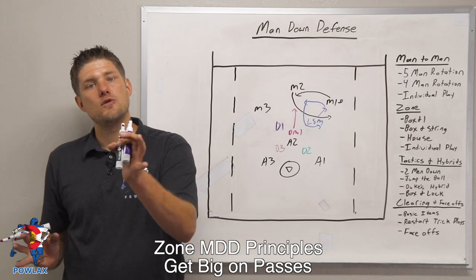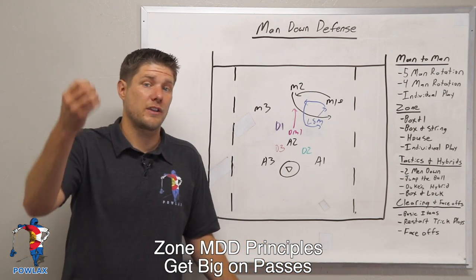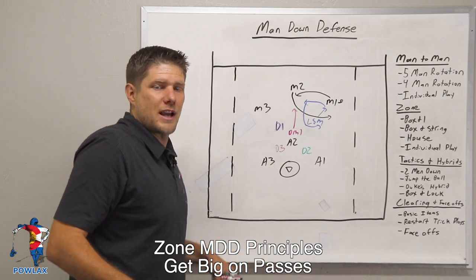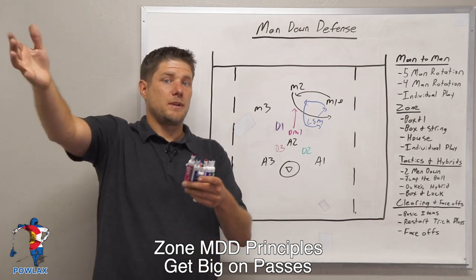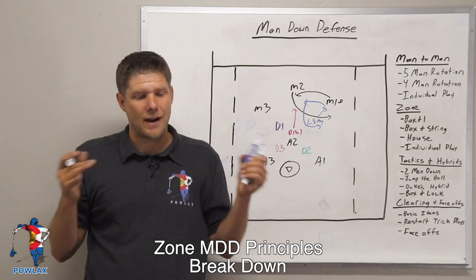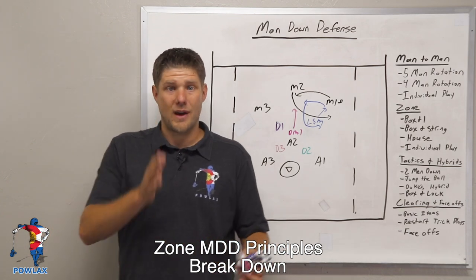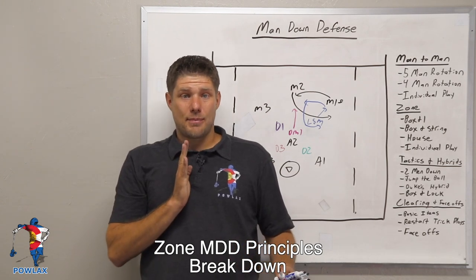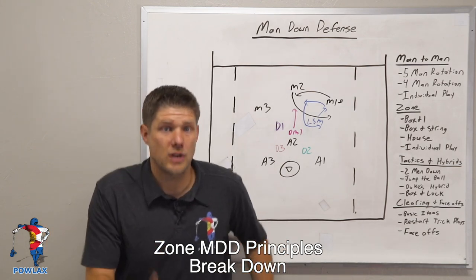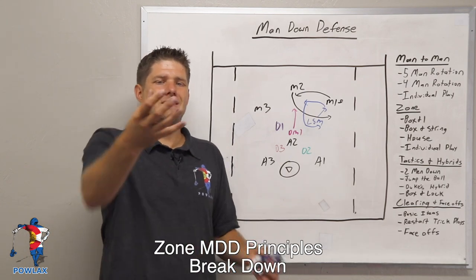Any time we pass off one player to another, we risk that exchange. As one player falls off and another moves out, we want to make sure those players do two things. First, the players have to get big — they want to be big in their zone to deter the offensive player from moving into gaps between both zones. If a player is just standing there kind of sideways, the offensive player is not going to be intimidated. By getting big, we should deter them. Second, and this is huge — they have to break down. You cannot run out at an offensive player and not be in a position where you can move your body in any direction. You need to break down, get low, chop your feet so you can react to the player coming at you.